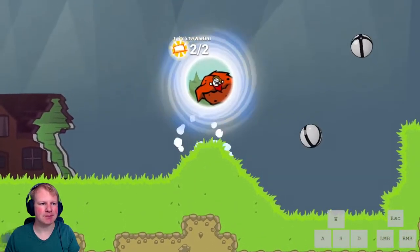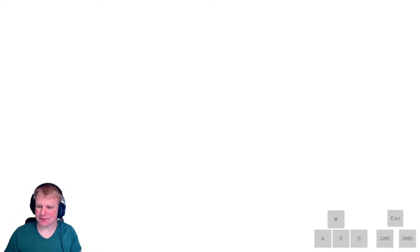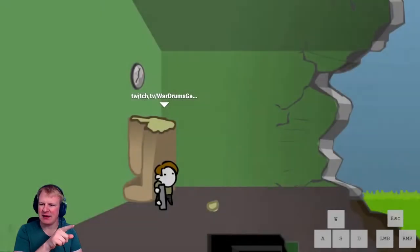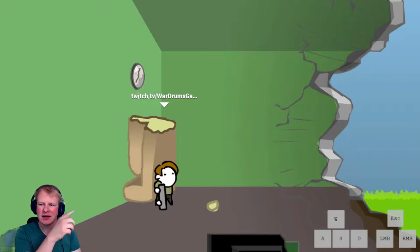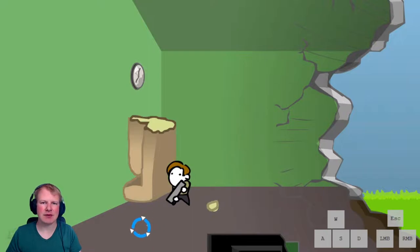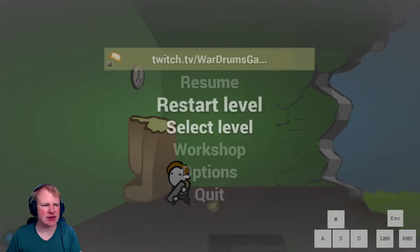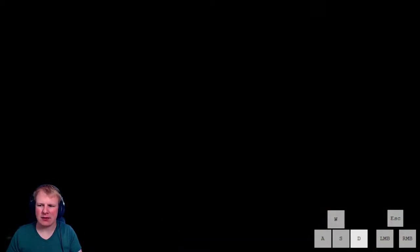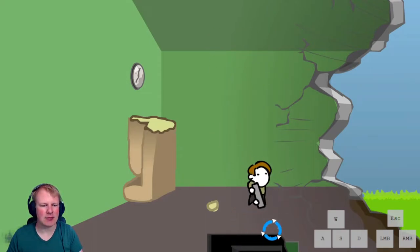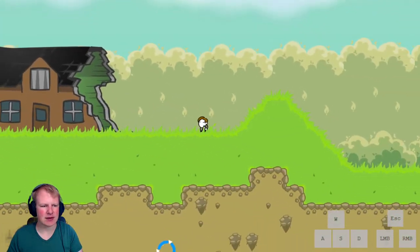Starting off with level number one. As soon as you spawn in, you just want to mash escape to skip the cutscene. You can notice that the name above the character shows while the screen is still black — you can actually move during that black screen. So just hold right after the cutscene is ending. You can see during the black screen the name actually moves, and you can do that for a lot of other cutscene skips.